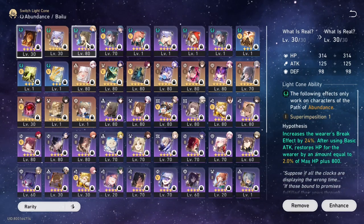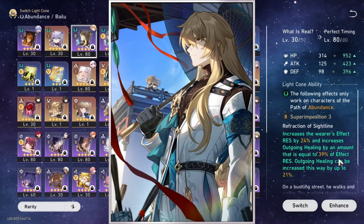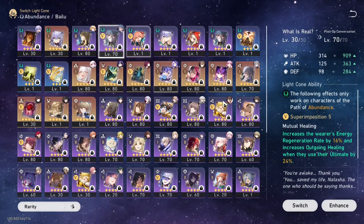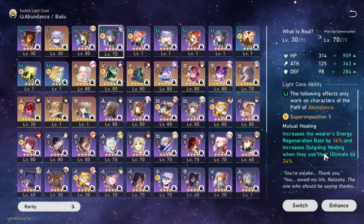"What Is Real" works fine as well. If you need extra effect res because your Gallagher is squishy or you don't have him at E0, "Perfect Timing" is great — it increases effect res, it increases outgoing healing, and it can go up to superimposition 3. I have mine at superimposition 3, so my maximum outgoing healing boost will be 21%. If you want some more energy recharge, you could go for the Natasha light cone.